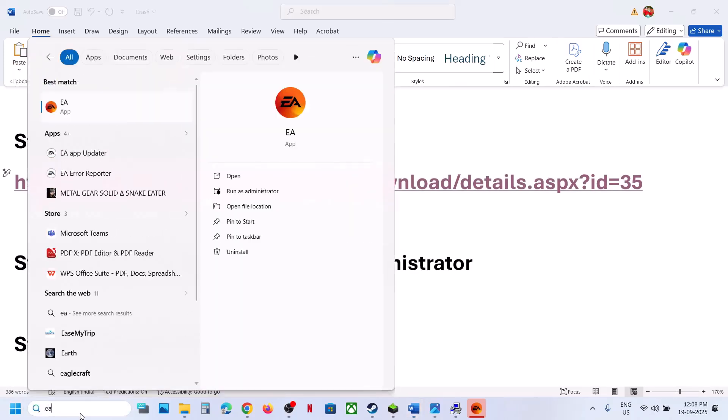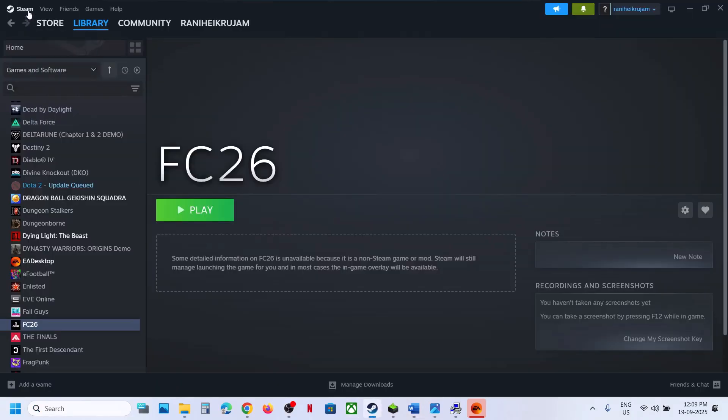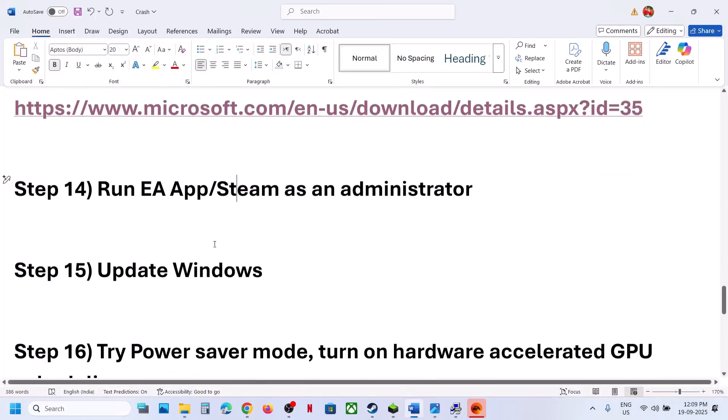The next step is to run EA App or Steam as an administrator. Close EA App, right-click it, and click Run as Administrator. Similarly, if you have Steam, close Steam, type Steam in the search box, right-click on Steam, and run as Administrator. Then check.